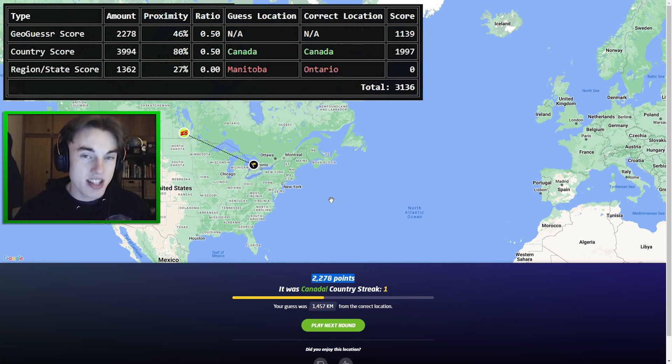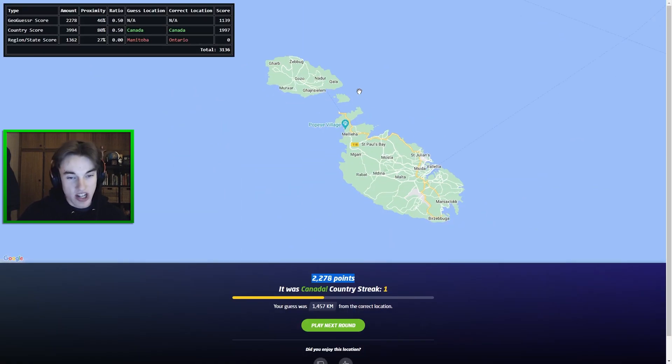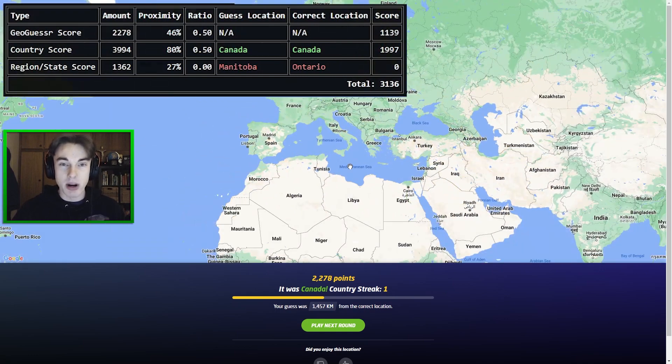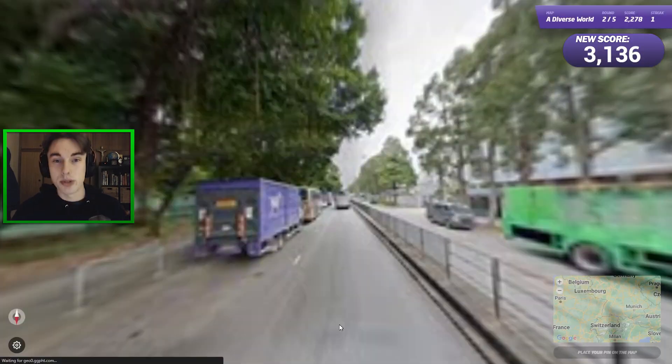Essentially this mod heavily biases big countries as opposed to small ones. Imagine we got a round in Malta — if I guessed on the wrong side of the country, I'd get a 4900 score because Malta is tiny, but only 2500 points from the country score, and essentially zero for the region guess. So this mod is all about region guessing and trying to compensate people properly for their good scores on bigger countries.